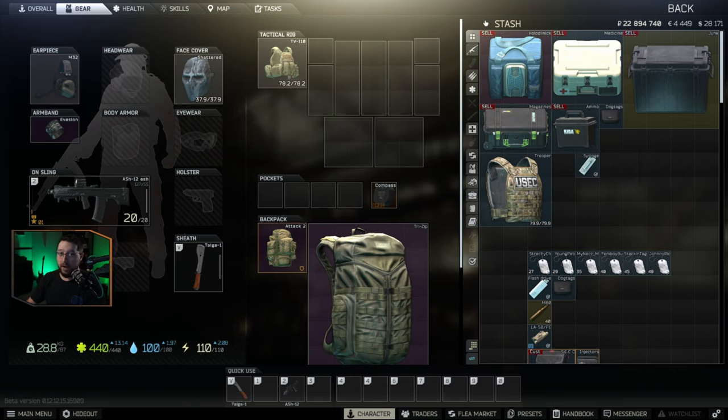So comparatively, it's worth about half the value of the syringe. If you were to carry out the same amount of space in syringes, you're going to make about 36,000 more rubles.